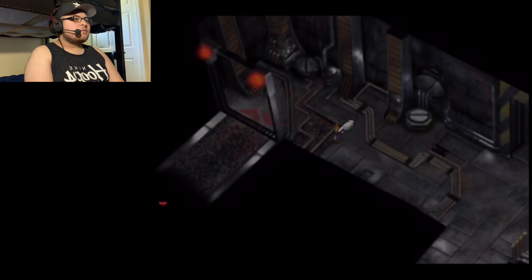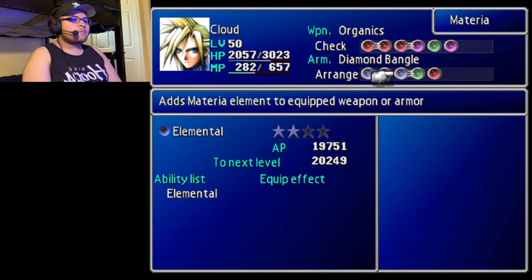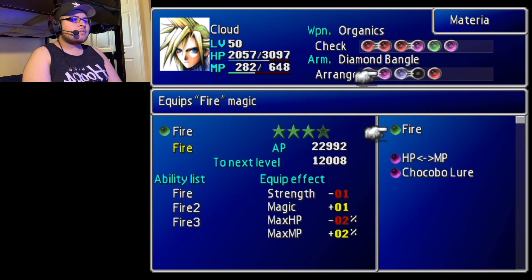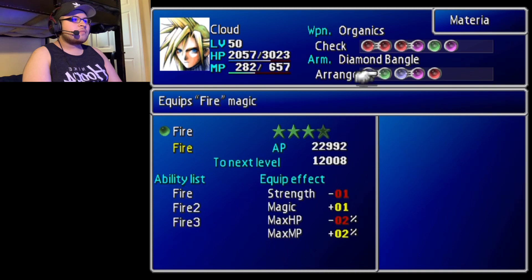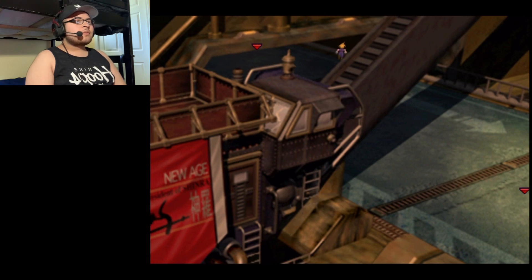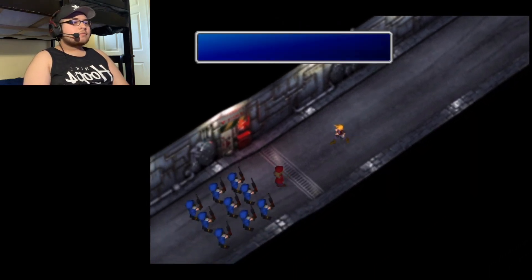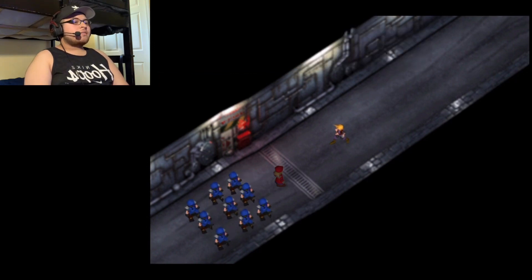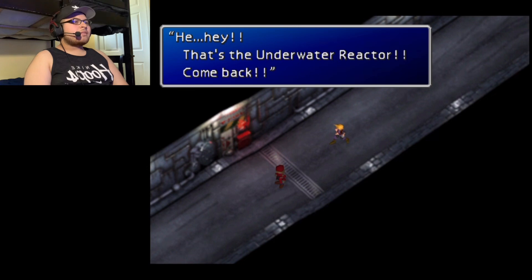Counter attack. I could have sworn I had a materia. Hair magic four times. Let's see if that works. Wait, can I — I thought I got lost for a second. Oh yes, what if I go this way? Let's see how hard you trained. Hey, that's the underwater reactor coming from this way! Okay, that's good. If it's this way, that's good. Let's go.